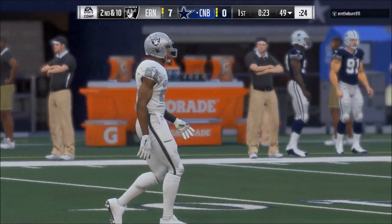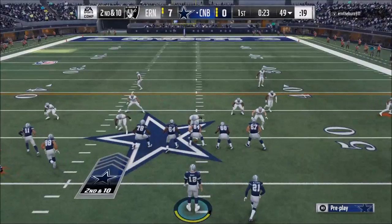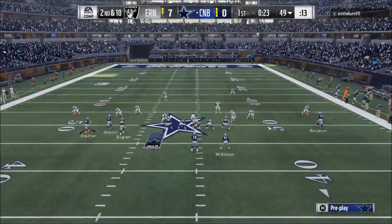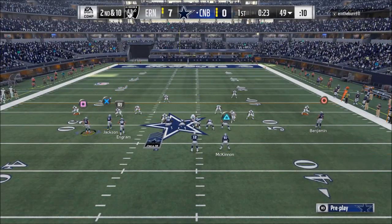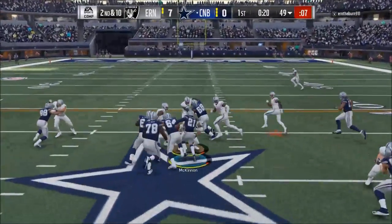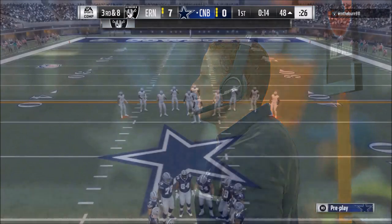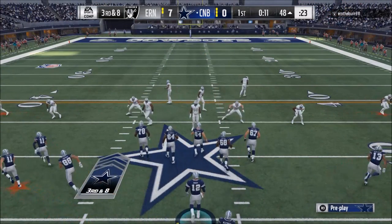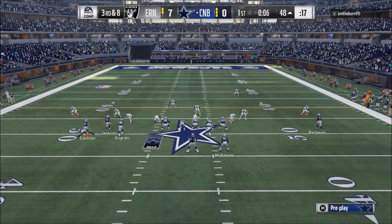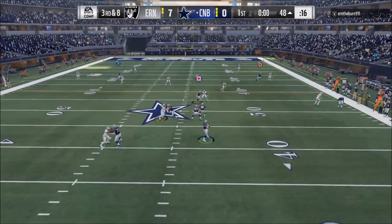You have to first ask yourself: what about this defense is threatening? For example, if they have a guy off the edge who is not pressed up and not in a blitzing stance, there's no real blitz possible. That tells me they're going to have to run a base coverage — a cover two, cover three, or cover four type of defense.